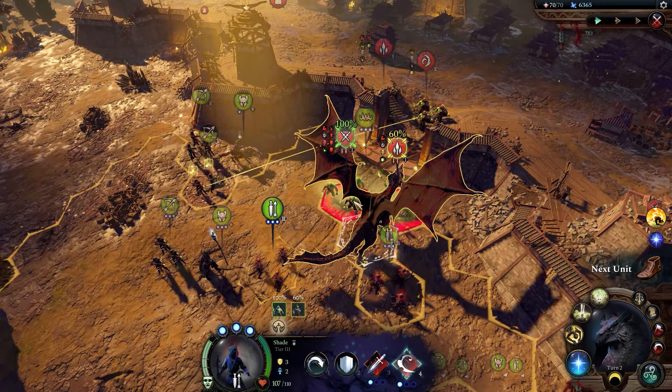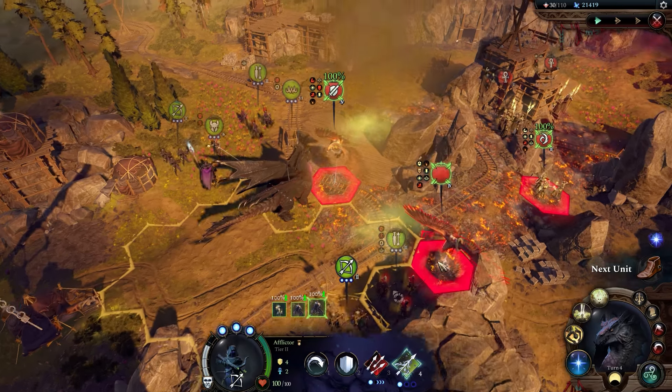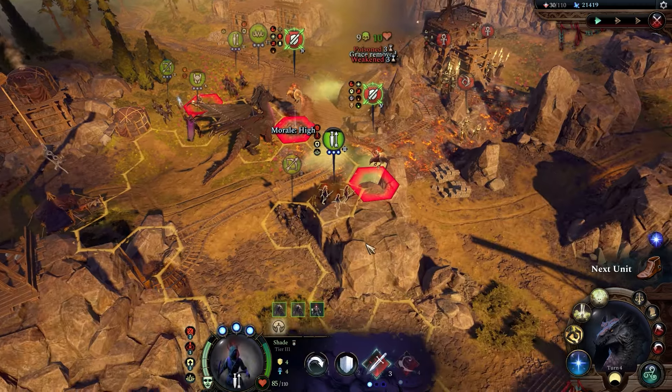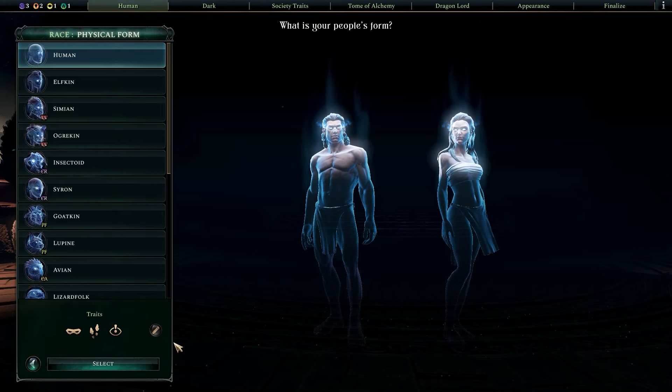Greetings, I'm Sophus. Today this build is less about specific units and more about subterfuge and strategy. The intent was to make a sort of roguish faction, one that can take advantage of vassals and foreign cities, as well as recruit forces from others. Here's the faction setup.